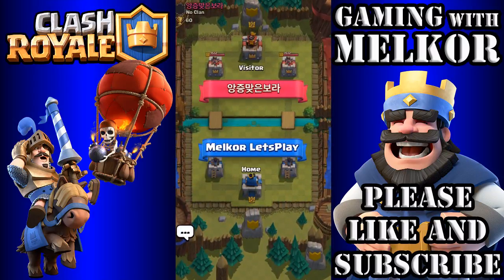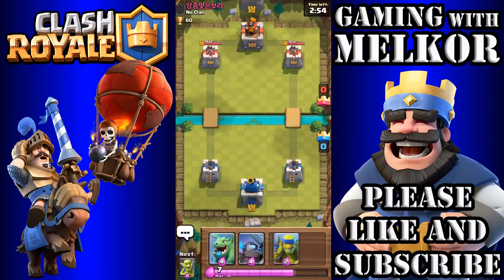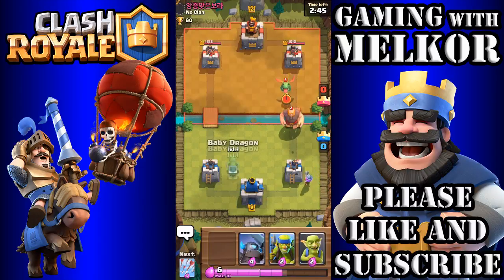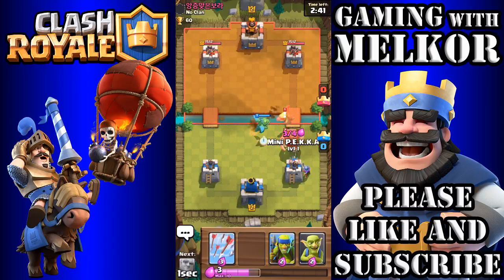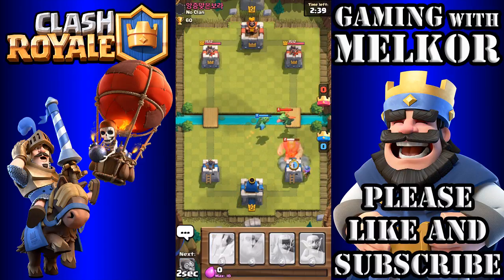So we're just going to wait for our elixir to build up. As he's dropped his Giant, I'm going to drop our Musketeer in the back to start dealing some damage. I'm going to drop my Baby Dragon down to distract that, and then I'm going to drop the Mini Pekka to do the bulk of the damage to that Giant.